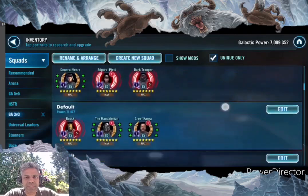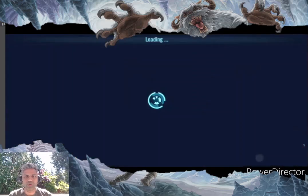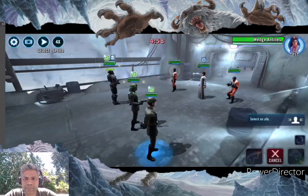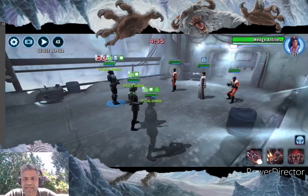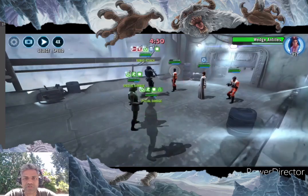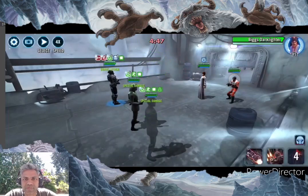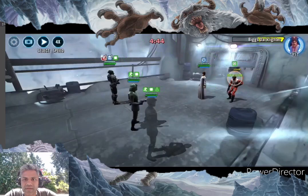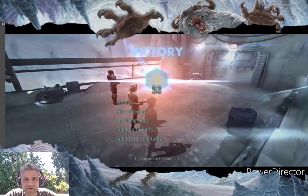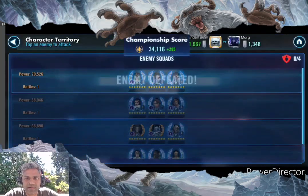Against the Mon Mothma squad I'm going to go in with my Troopers, which is a pretty decent counter. Biggs gets 100% turn meter any time he gets attacked by Empire or critically hit, so I'm trying to take him out last and take out Wedge first. Wasn't able to finish him off, so maybe I should save my mass assist for Biggs next time. A little bit of protection lost on Veers, so I got 53 banners. But again, one-shots are not much of an issue.